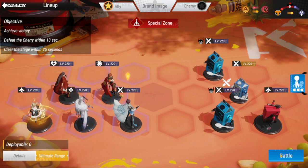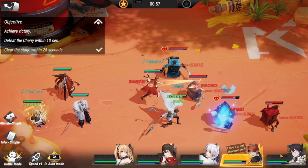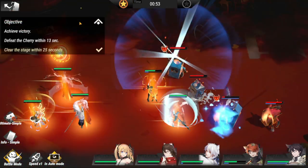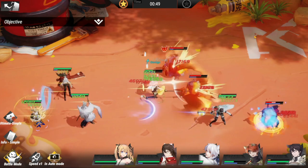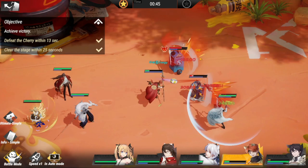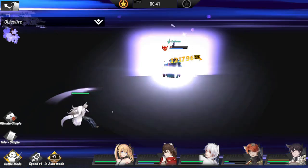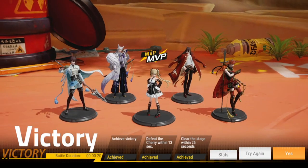So far I didn't have any problems with this lineup — hope you guys have the same success. Cherry needs to be gone within 13 seconds. There you go, she's gone, and we have the rest left. Sanada needs to be alive — and he does survive. There we go, that is it for our Torment three-star clear!